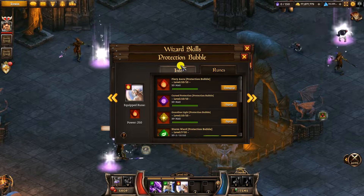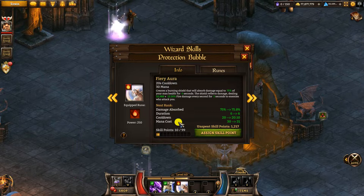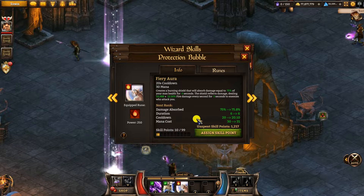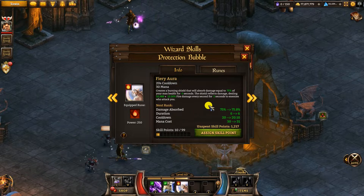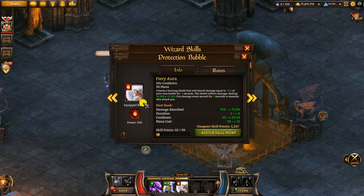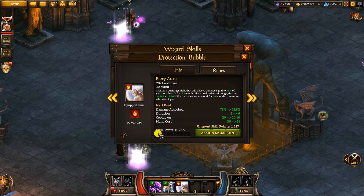Skiruins turn Protection Bubble into a damage skill and add extra useful effects. In terms of the points you want to put into it, basically you want to keep the cooldown low. By putting it to 99, it makes the cooldown go from 20 seconds to 30 seconds, which means you can't use it so frequently. The bubble at 75% is perfectly fine, so you don't need it to go up to 150%. Just keep it low and keep it frequent to use. Especially because it's actually more of a damage skill in PvP, you want to be using it as frequently as possible — it's your best damage skill really, so keep that cooldown low.